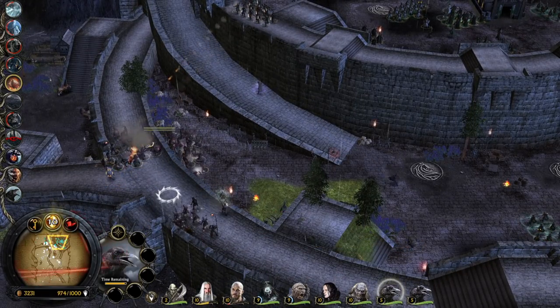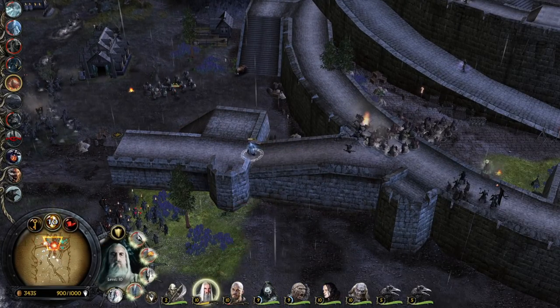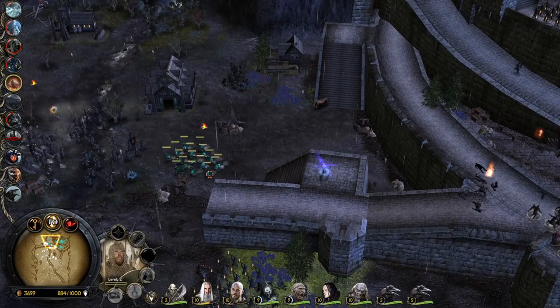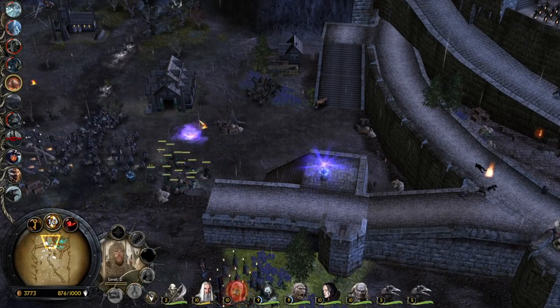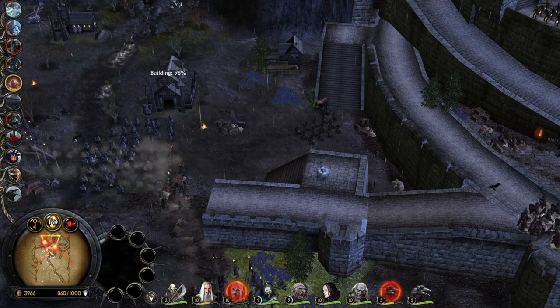And Legolas is also there — you see him? What is he doing? Oh, hooked strike! All right Legolas, chill my friend, relax. I want to steal them — come on, fight for me. Did I just miss the level 10 ability from Saruman like that?